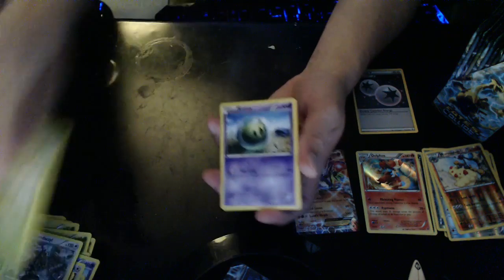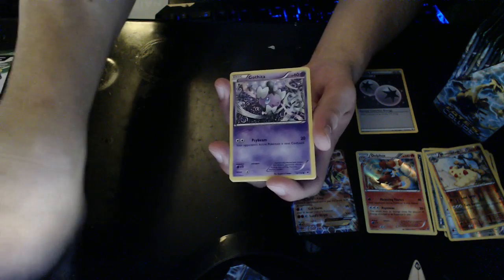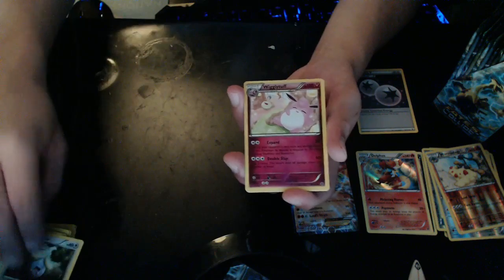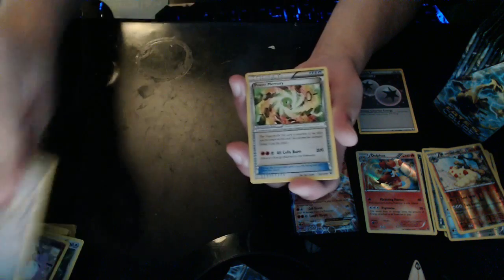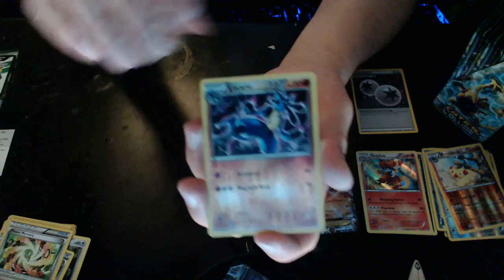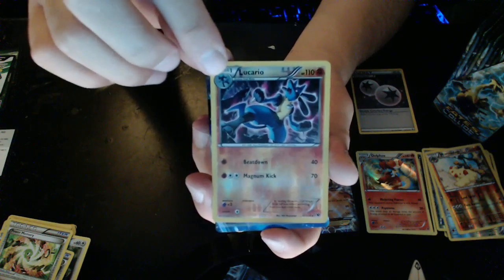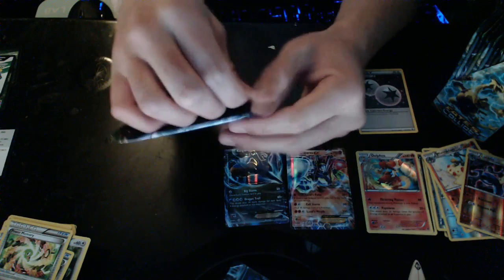We have Snivy again, Solaceon, Gothita — just making sure my pile is good — Gothita, Minccino, Whismur, Wigglytuff. What is this — Audino Spirit Link, awesome! We got a Power Memory. We got a Lucario — it's a Reverse Hollow! And there's something underneath it — Reverse Hollow Rare Lucario and a Kingdra EX! Second EX card — woohoo! We're actually not doing too bad at all.